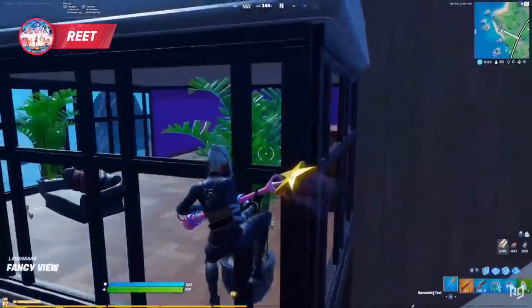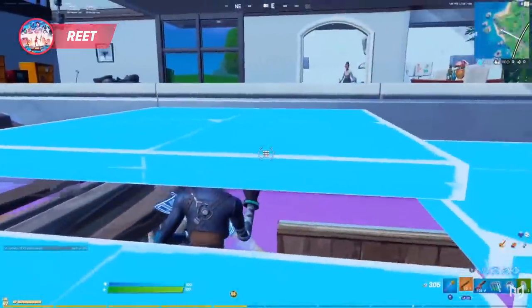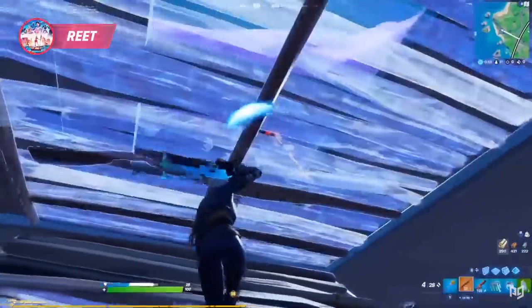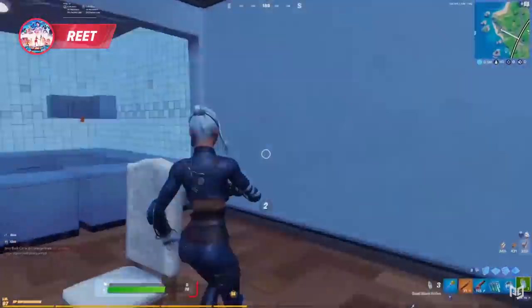In this clip, Reet arrives at the fancy view beach house and hears a player inside, so he comes for protection. There is the enemy trying to be sneaky. The fight begins and Reet goes for a pump shot into a wall placement, which he edits to attempt a cone block, but unfortunately he cannot build. He ends up taking quite a bit of damage, so he backs up to heal.